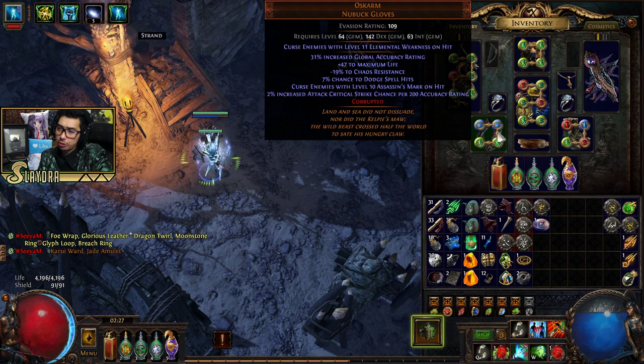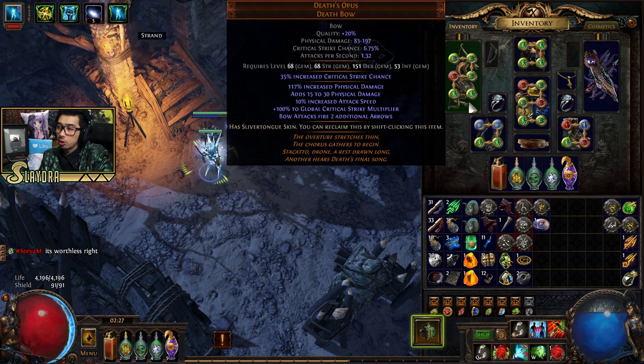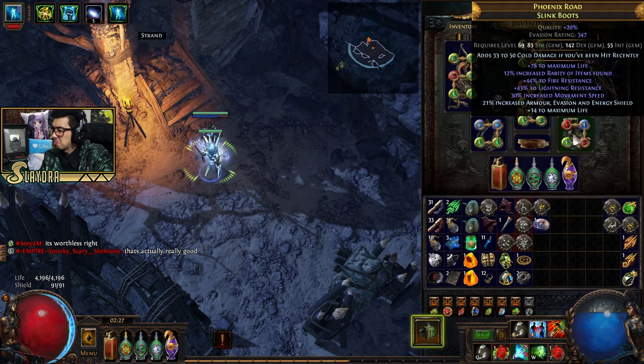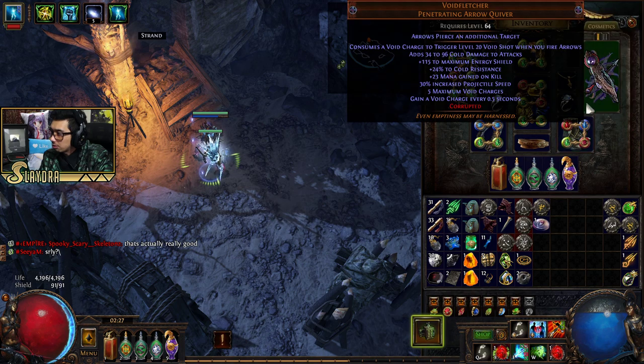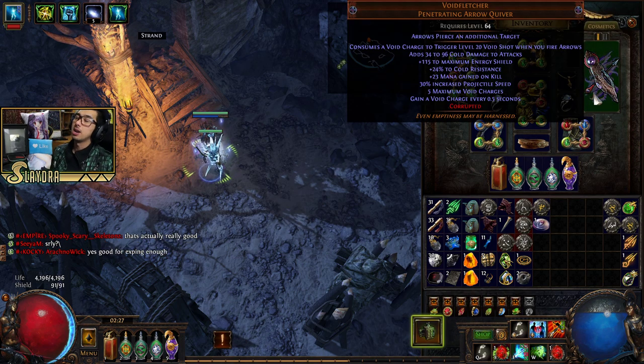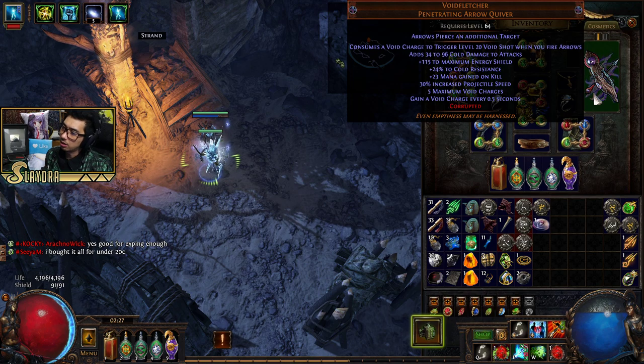We got Oskarm gloves — they curse enemies with Elemental Weakness on hit and also with Assassin's Mark, and both should proc. We got Death's Opus, which fires an additional arrow, so I don't need Greater Multiple Projectiles anymore. We got some boots — mainly for the life and resistances stats. The Void Fletcher is actually a really expensive quiver, but we got a great item just by playing and sold it to buy the Void Fletcher.